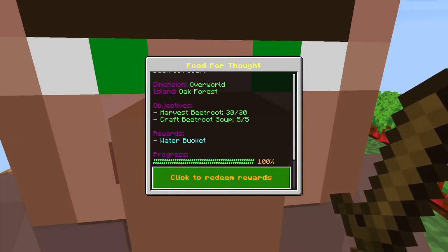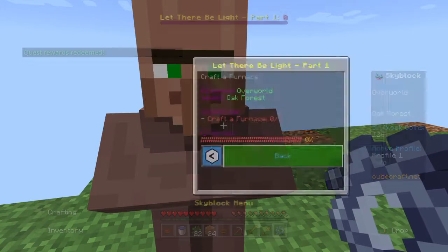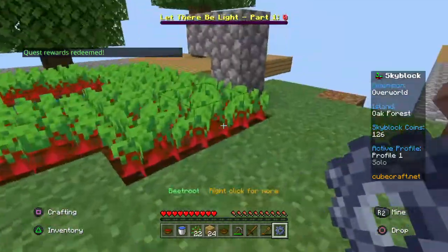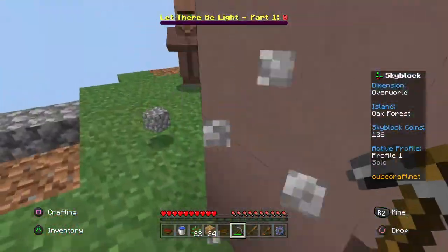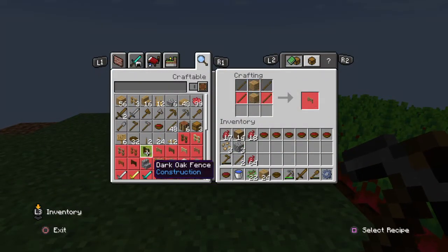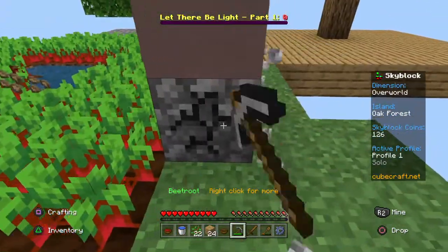Let's craft all of them — that's probably a better way to get food. Quests — 'Food for Thought' redeemed! I get a water bucket! What's our next quest? 'Let There Be Light' — craft a furnace. That's really easy. I just need to get some cobblestone. For a furnace I think we need eight, so yeah, that'll be really easy.